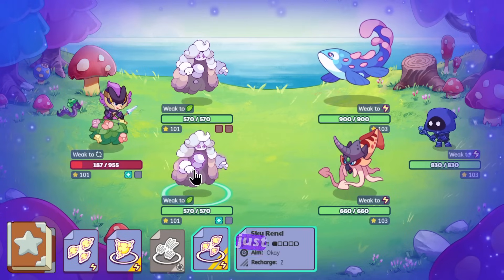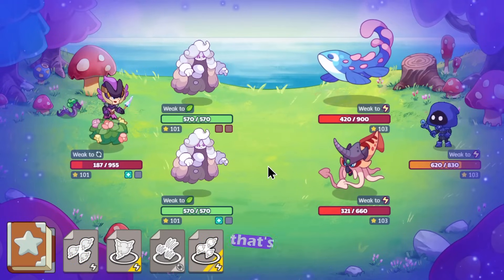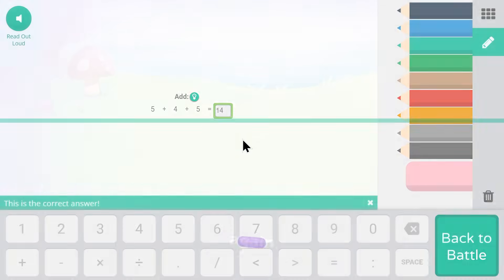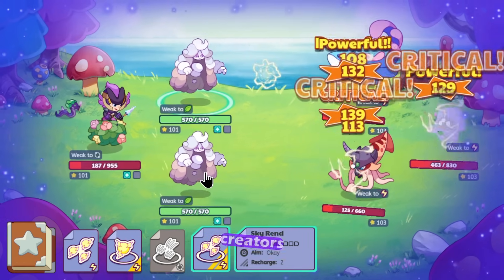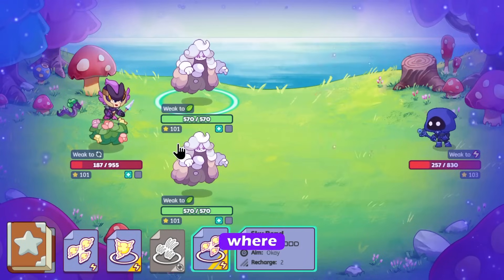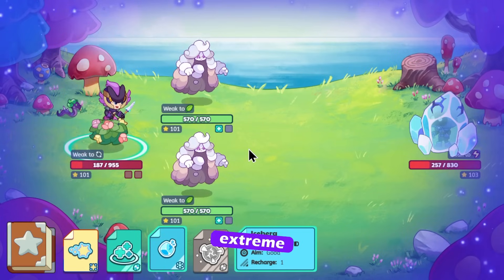I believe storm pets will just shred here. Let's use Skyrend again. Pets like the creators are very, very good to have in these situations where you basically just want to have extreme power.